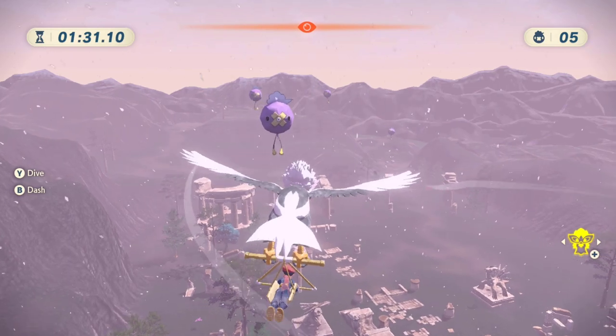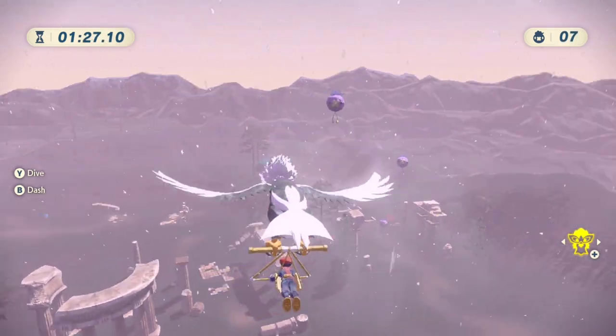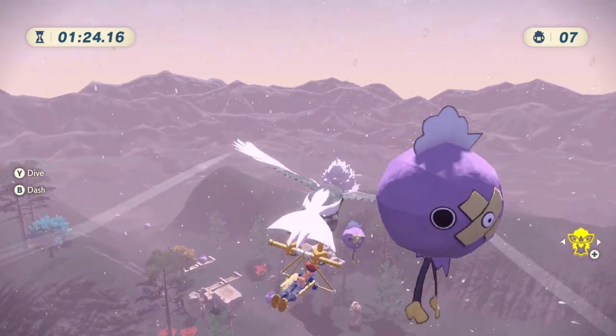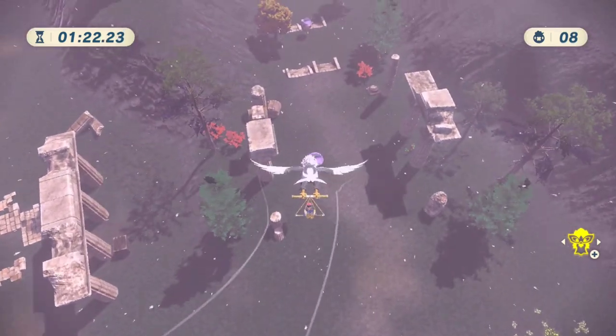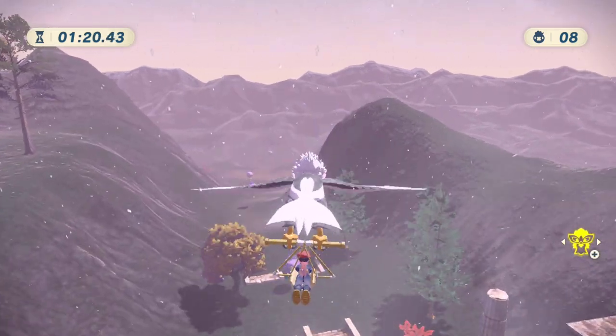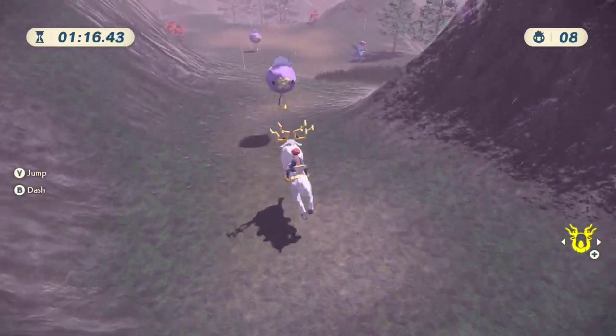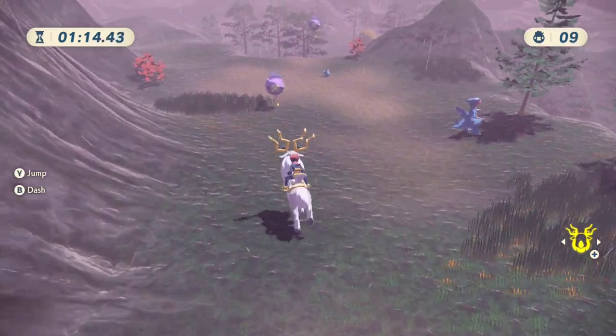Just glide, and then once you get to the place where you need to dive, you can dive down and you should be able to hit all of the balloons in a sequence. You can see I was able to get most of them, but I wanted to drop altitude and I hit the plus button, and the plus button doesn't work in this mode to allow you to dismount your Pokemon since you can't dismount your Pokemon during the race.